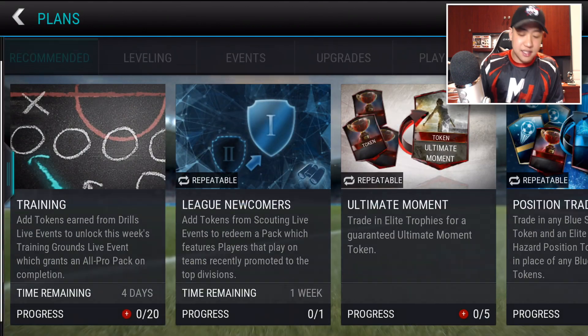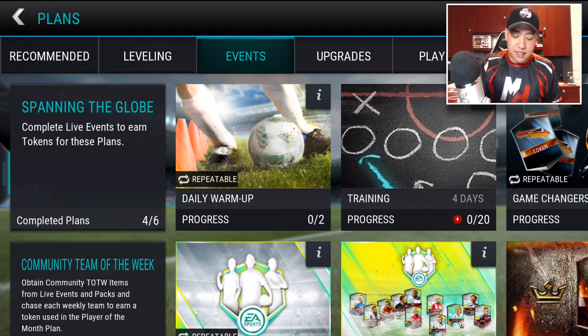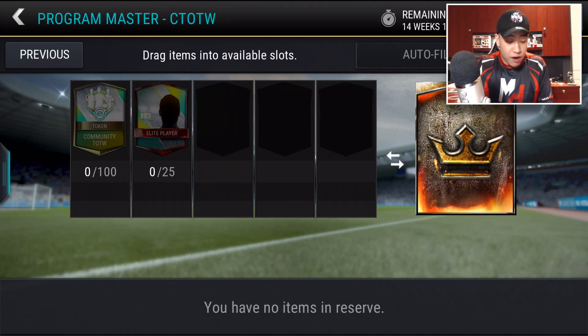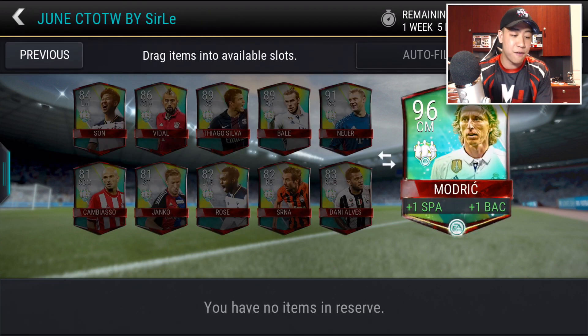Let's check out the sets — we have a bunch of sets that came out. We actually have one that goes towards the Anthony Martial, but you need 25 elite players. Hopefully you get elite players, which is much easier than the regular Team of the Weeks. You do need 100 Community Team of the Week tokens. Here is our set for this week — we do get a Modric. You guys see some of the players: Vidal, Son, Bale, Neuer. Pretty awesome rows as well.